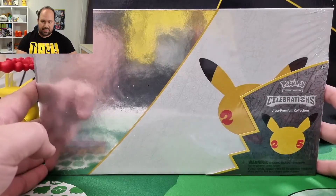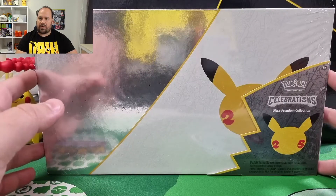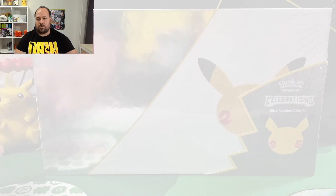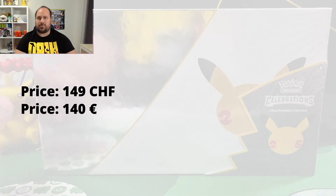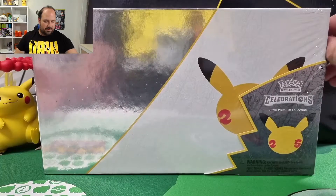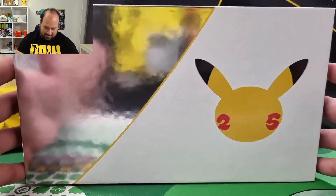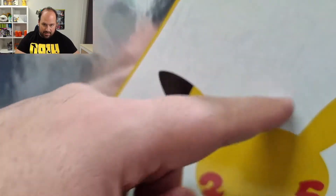We bought two of this Ultra Premium Collection because the price was really good — I think it could be the best price you can find in Europe. It was 149 Swiss francs, about 140 euros or 170 dollars. We are ready to remove the plastic to see the box better. It's really an elegant collection. Here we have the 25th logo with all the graphic you can see here.